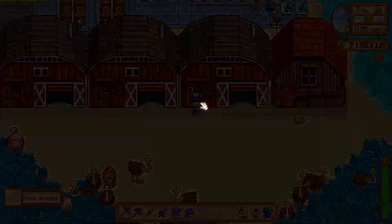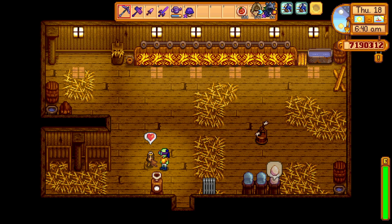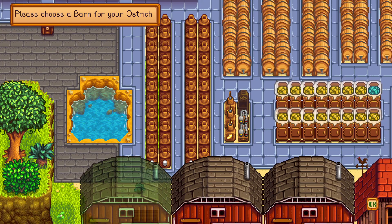So now if I go in the barn, I can select a name for Mr. Ostrich — Ankylo. What? And then I send him to a new barn, because there is another egg that needs to be hatched.